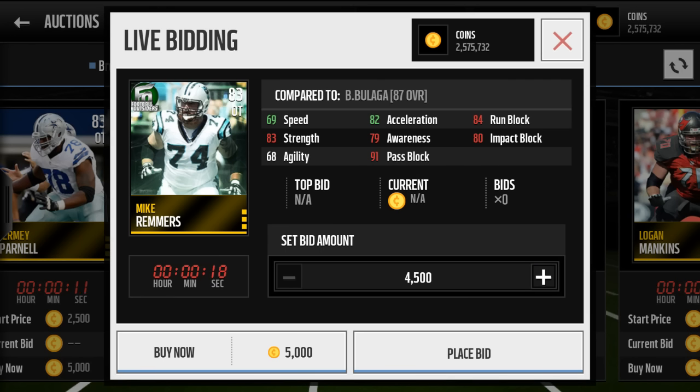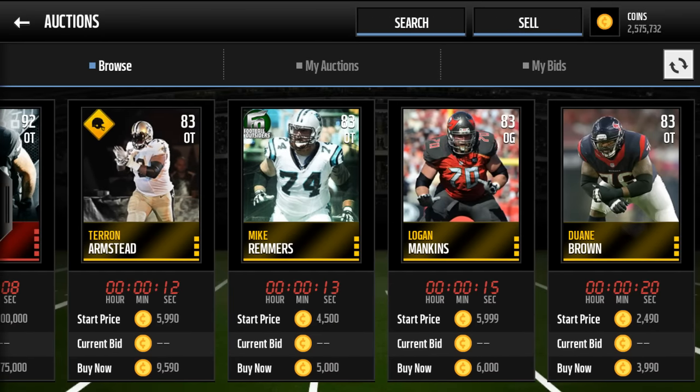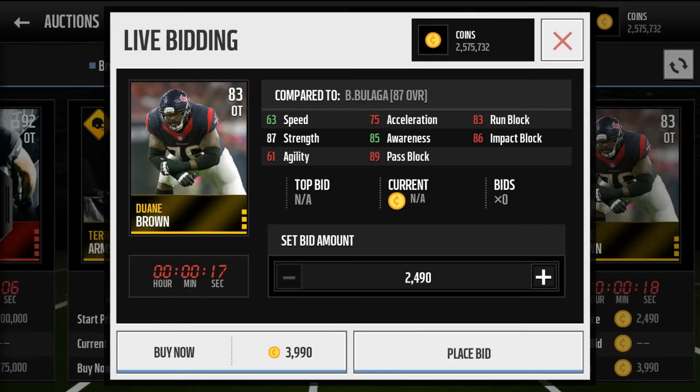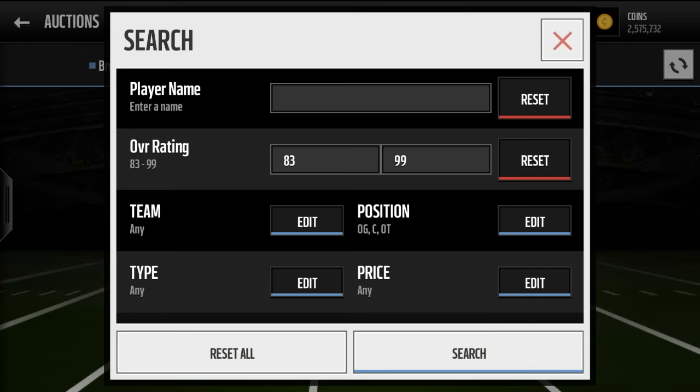He's 91 pass block. If you want run block, maybe he's not for you — maybe you've got to find somebody else, but they're not that tough to find. Offensive linemen with nice passing stats and running stats are not too difficult to come by.